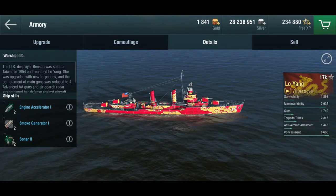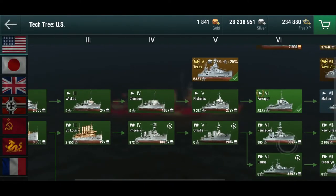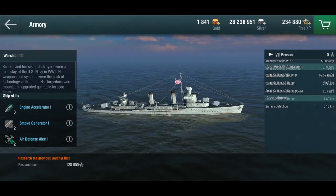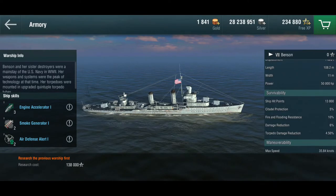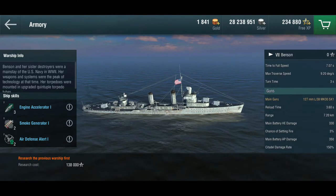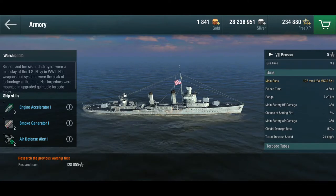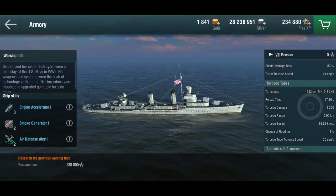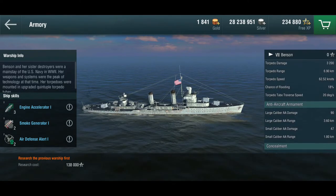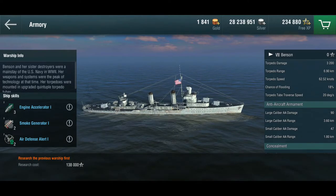The rest looks relatively similar. Now let's have a quick look at the actual Benson in-game and see how that compares. Again, I don't have the actual values because I haven't unlocked the Benson. But here you see she gets the defensive AA. Armor looks extremely similar. Speed looks rather similar; turn time's a bit worse, but really three seconds is fine. There are five guns and yes, they do look very comparable. She also gets the quintuple torpedo launchers with 6.9 kilometer range. She gets a very slightly worse AA, but with the actual defensive AA, the Benson would actually be better in anti-air duties.